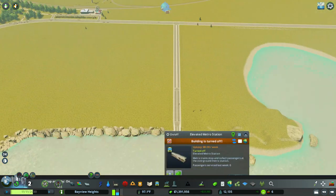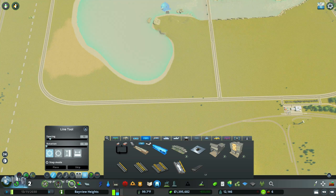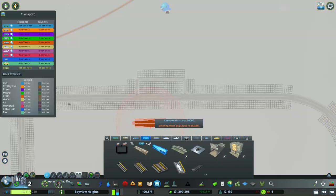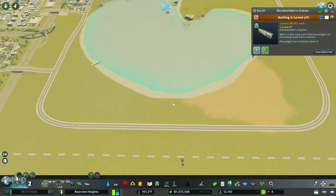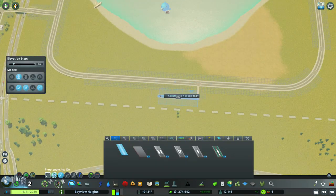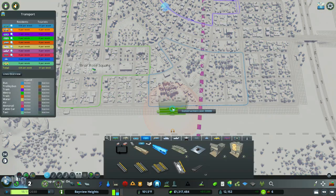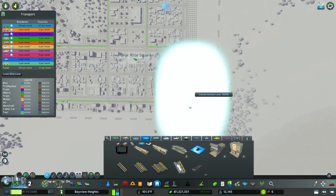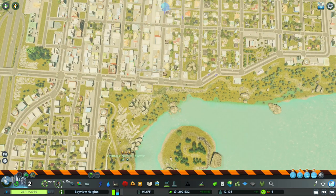What we're doing next is creating another circuit. With metro lines or tram lines, you want a full circuit where it can go from one end to the other and make a circle — hence why it's called a circuit. We don't want a back-and-forth metro line; we want it to go around the entire town. We're placing down a bunch of metro stations now. There is a glitch — you can see the underground metro station — for some reason they will build but I cannot show you what they look like.